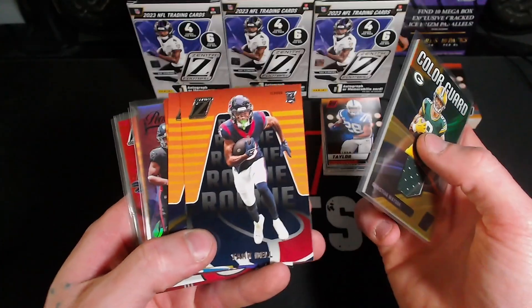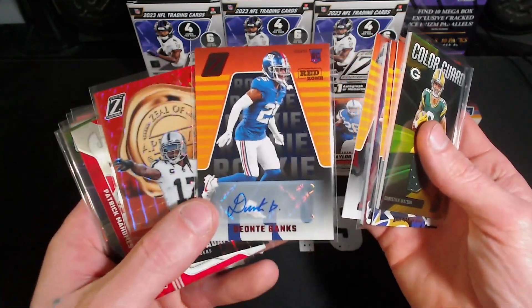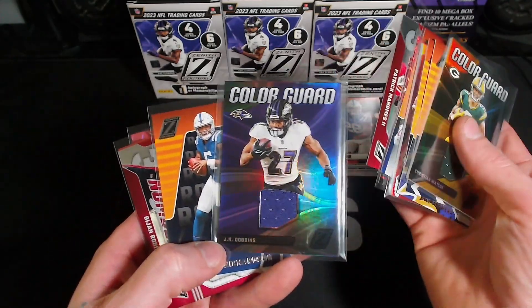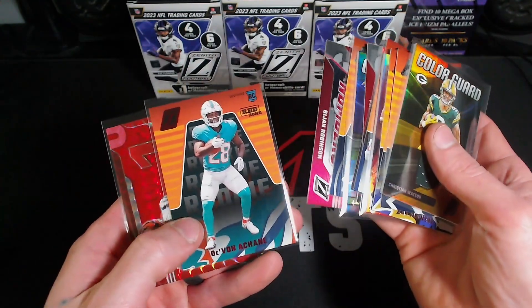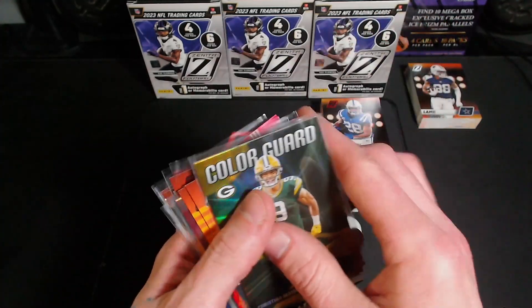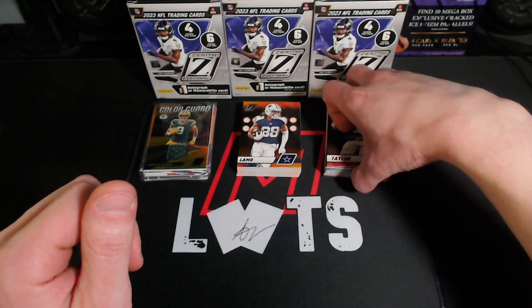We got a Color Guard Tank Dell, Zay Flowers. We got the Bijan — that's pretty cool — Rashee Rice, and we did get the Deontay Banks autograph. Not bad. There's that other Zeal of Approval, Mahomes, JK Dobbins, the Anthony Richardson rookie, another Bijan, the Hendon red zone, and this cool little refractor-kind Jamar Chase. Let me know down in the comments what you guys think of these boxes, if you think they're actually worth the buy, if you would ever buy them, and let me know if you got any good pulls.